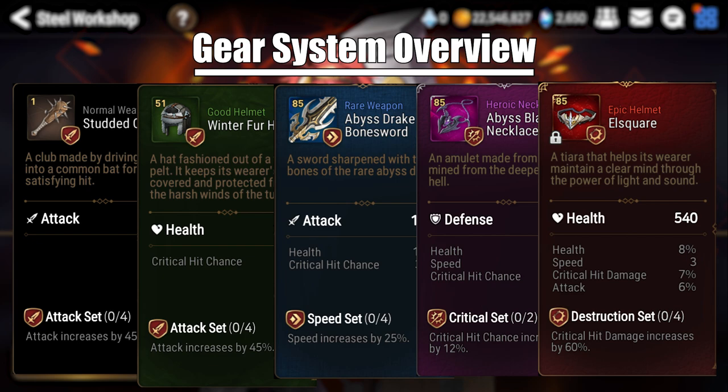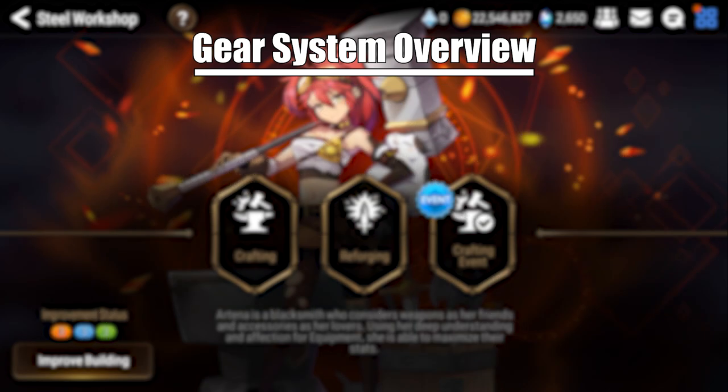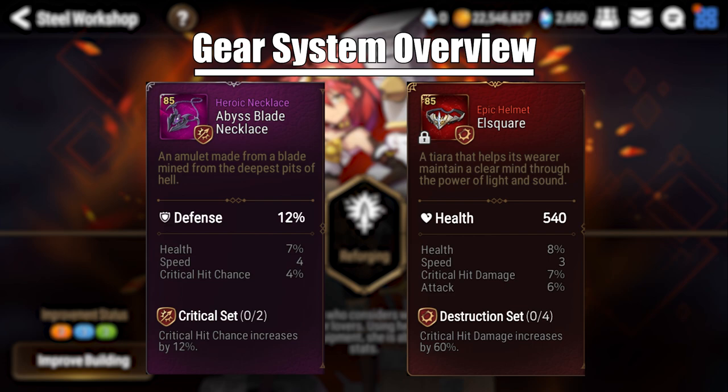Purple is the next best, receiving 8 total rolls. It's important to note that purple gear receives its 4th substat at the plus 12 breakpoint — something we'll talk about later when we discuss speed checking. Only purple and red gear are seen as desirable in endgame. There's not really a reason to roll anything lower than that unless you're really desperate or you're a brand new player just starting out.